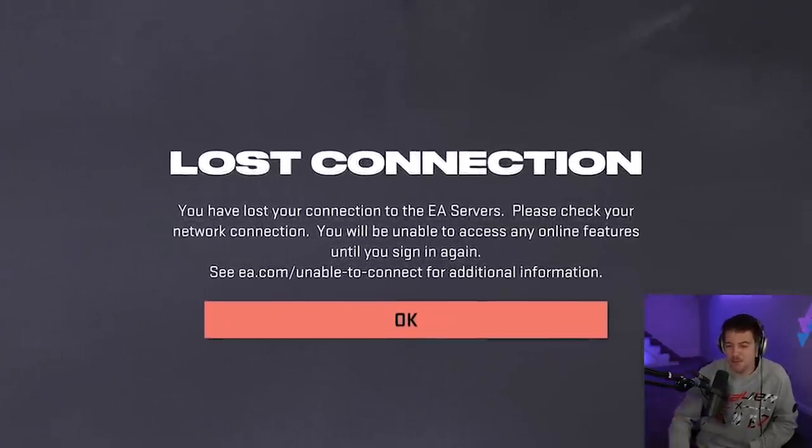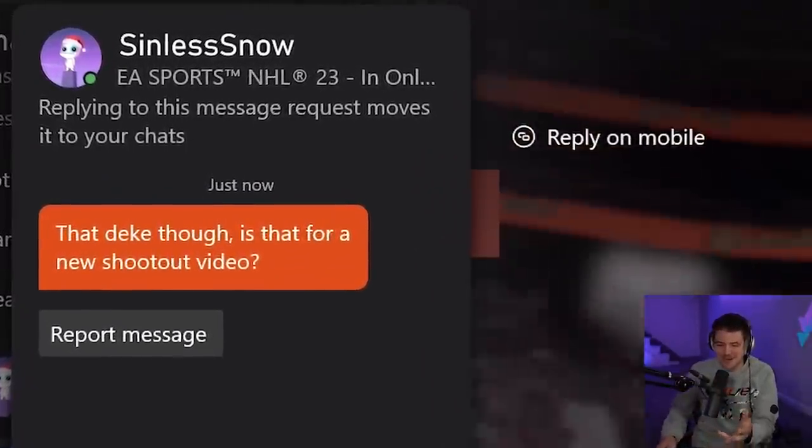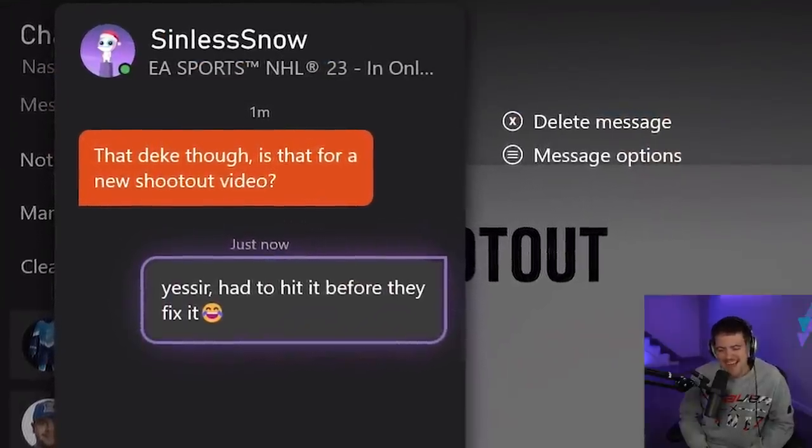I do feel a little bad for what we have done. Maybe EA is banning us right before our eyes, but I'm here for you guys — I will take the ban for your entertainment. You know what? Go ahead and try it at home. You're not getting banned for this; it's in the game. You do a little button combo to get it done, and we scored a couple nasty goals. We got a message from the guy we just played against — shout out to Sinless Snow. He said, 'That deke, though — is that for a new shootout video?' I promise you, it's 100% legit. Sinless Snow, you're a legend. I'm sorry we had to do that to you, but yes, you did get into the new shootout challenge video.